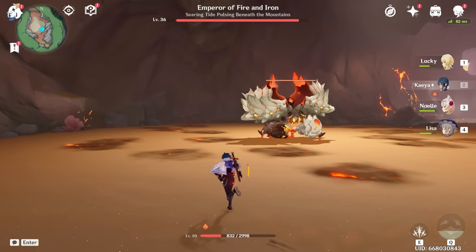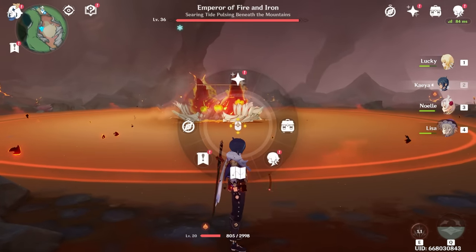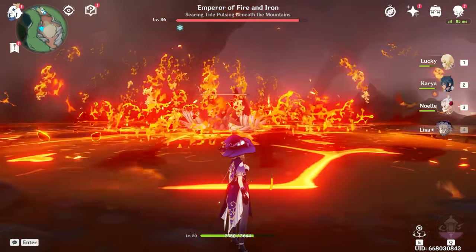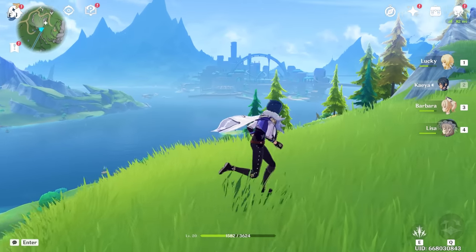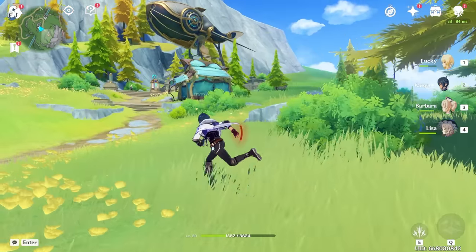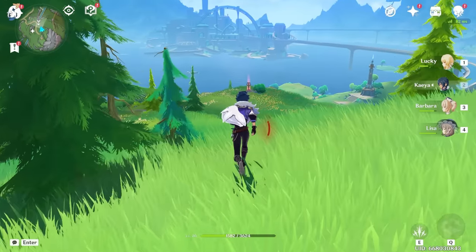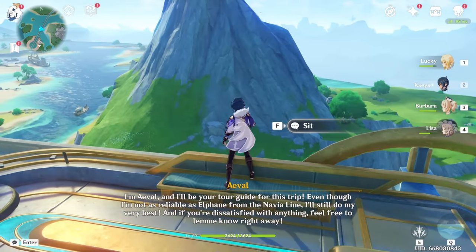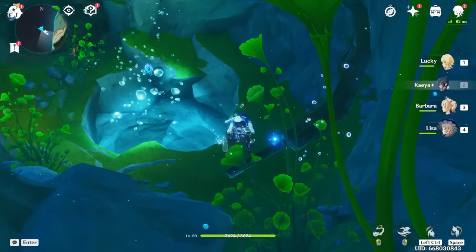Genshin Impact released in September 2020 and it's been adding massive amounts of content ever since. The most recent of which is Fontaine, which features a massive new map that includes multiple layers such as a main city above the ground, hidden passages below ground, and an underwater map, all filled with secrets and treasures waiting to be found. These areas are stunning — just look at these aqueduct-like structures with boats in them. Fontaine is a new region ruled by the hydro archon Focalors, a nation rich in culture and spectacle with a strong focus on the power of justice.